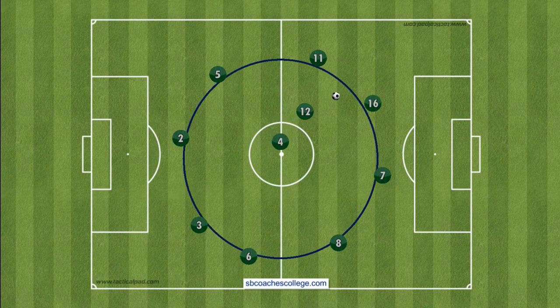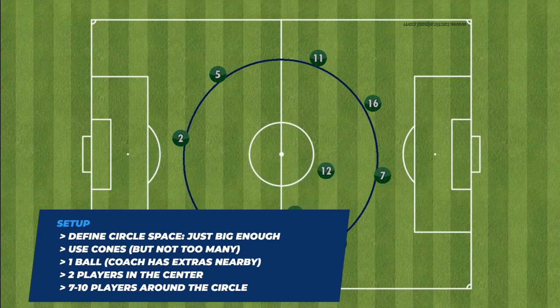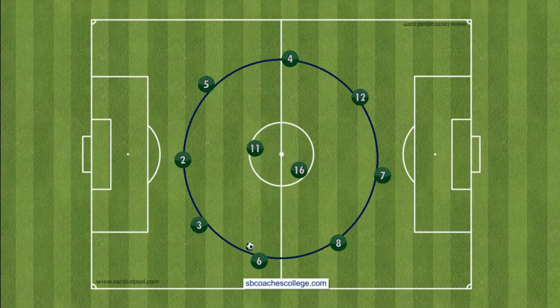Alright, jumping into it. In terms of setup, it's pretty straightforward. It's a big circle — a game of keep away. You've got at least five, six, seven, eight, or nine players on the outside and two in the middle. As soon as the ones in the middle touch the ball, they go to the outside and become the offense. The object of the game is to keep possession as long as possible, while the players in the center try to get the ball as quickly as possible. You define that space with cones — not too many — but make sure players aren't expanding the circle too wide as they move around.